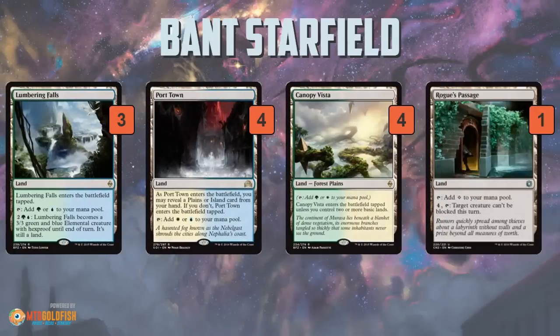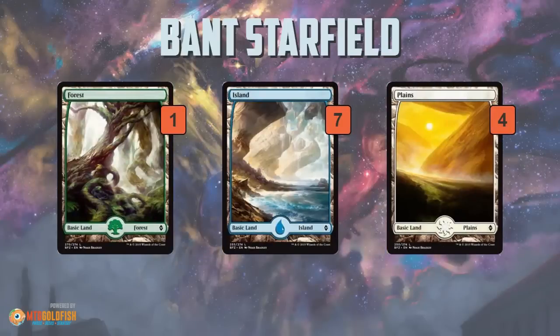As far as the mana base, a bunch of dual lands including Lumbering Falls, which has some additional beatdown creature-finisher type effects, and then a single Rogue's Passage — which is really odd. I guess the idea is you make your enchantments unblockable, like your 5/5 Sigil once it's animated, though it seems kind of weird.